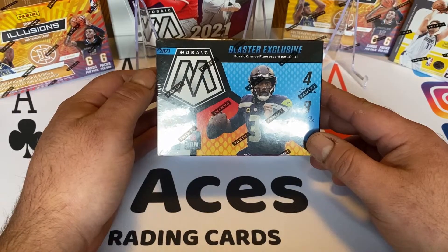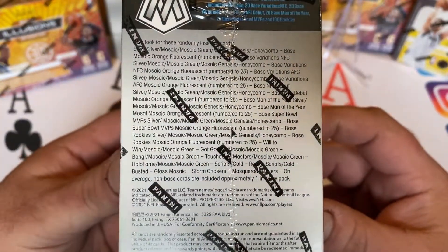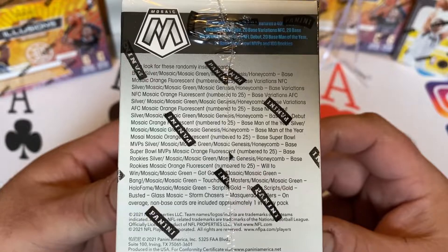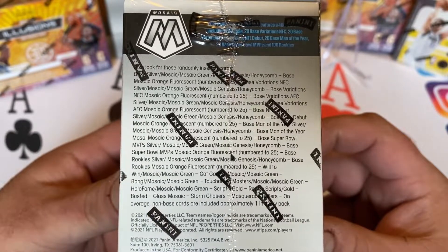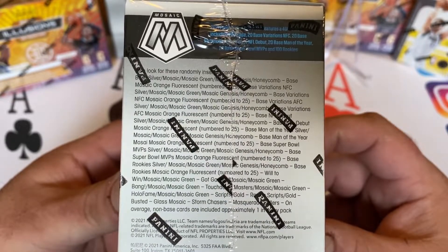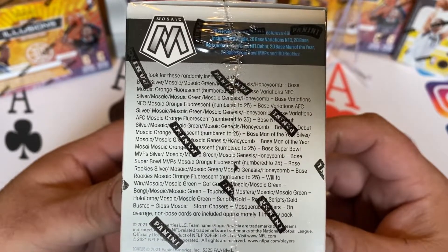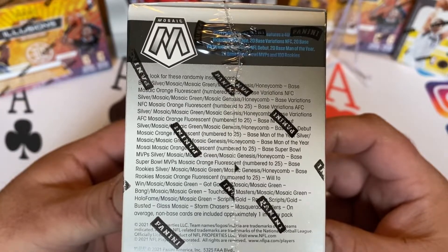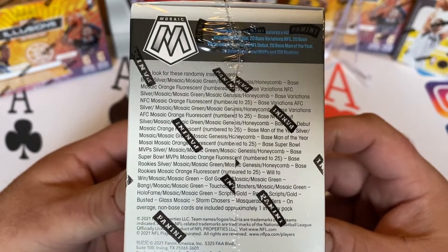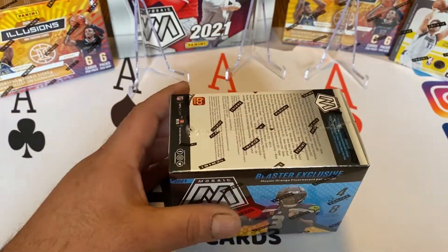I have not opened any of these yet, so I'm kind of excited to see what we get. What we're looking for would be the Genesis and Honeycomb parallels short prints. There are orange fluorescent numbered to 25 variation parallels of pretty much every insert and base card. Not much chance of autos, but we've gotten autos before out of blasters, so maybe we can get one out of this one too. But let's rip it open and see what we get.